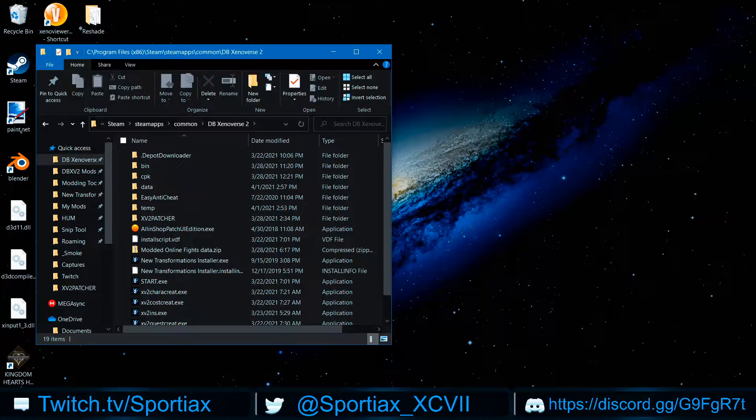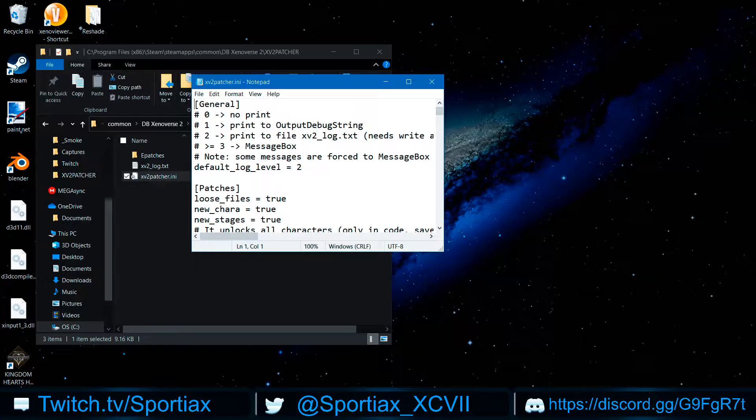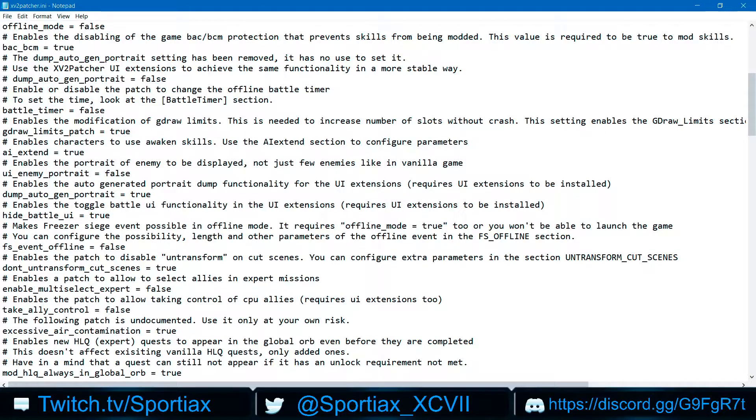The first thing you want to do is go into your XV2 Patcher folder and open up the configuration file. Now you're going to keep scrolling down until you find the EAC — Excessive Air Contamination — which is really just EAC. This will disable your EAC. It's important to note that both users, all users, need to do this. It's set to false by default; you need to set it to true. Save the file — I do Control+S by default.